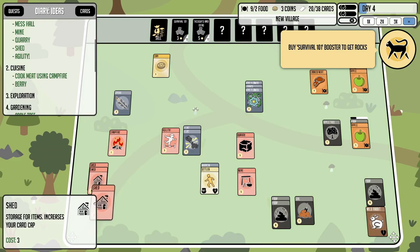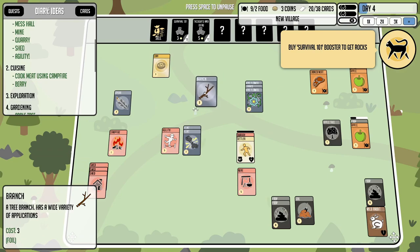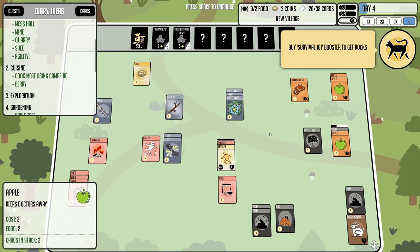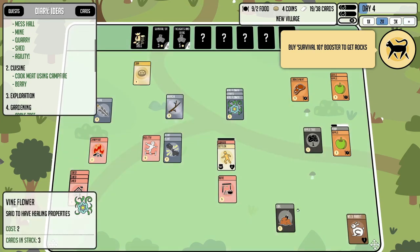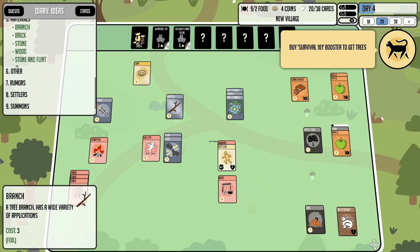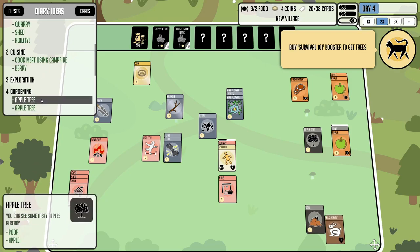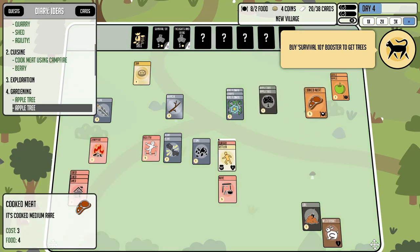Day four — we're doing fine on food. We're at 38 potential cards now, which is great. We need more trees — the equivalent of a woodcutter or forest cutter is what I need. We used the soil and it opened up another form of apple tree, so we've got two apple trees now. We're solid on food.